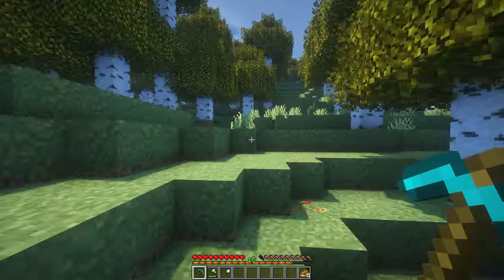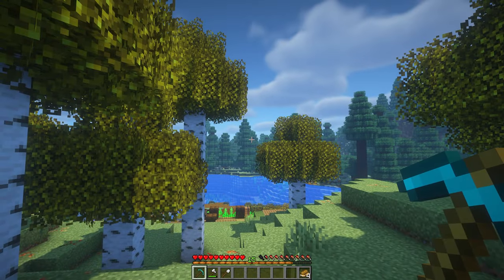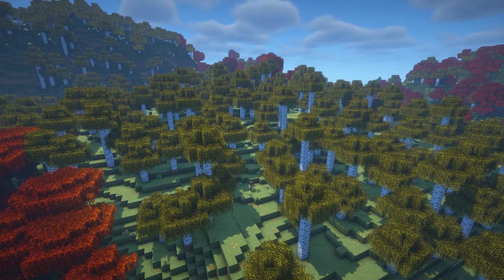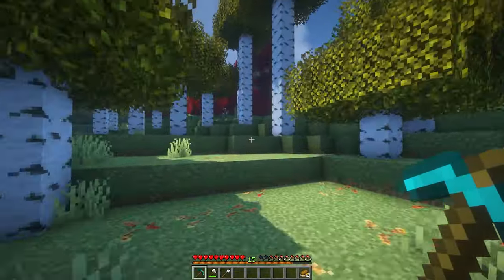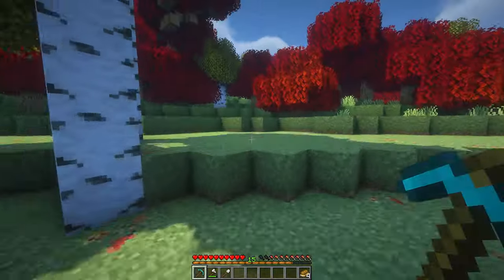I'm thinking what we do is head up into the hills this way and just kind of see what we can find. There's a big birch biome. I know there's obviously loads of taiga back there, and hopefully we'll find ourselves some pumpkins and maybe some beautiful flowers as well. It's also nice just to get to know this area. Look at these beautiful red trees. Oh it's so nice.